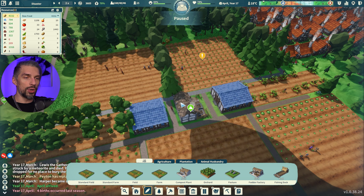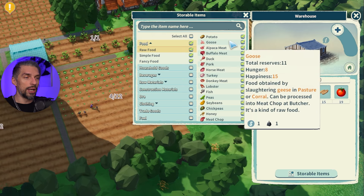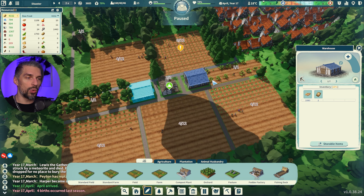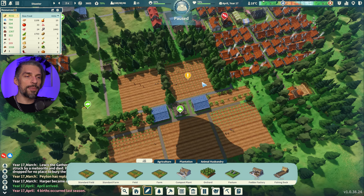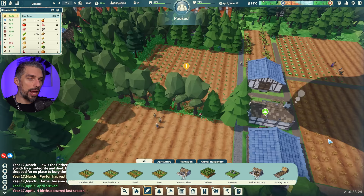I advise putting the Compost Plant at the edge and making bigger orchards in the middle, because those give additional food income and that whole agriculture area will yield an insane amount of food. For fertilizer — I tried it with maximum workers and crazy fertilizer use and got no noticeable results, so it's fine without it. Build warehouses right next to your farm cluster and set them to store only food types and relevant seeds, so workers don't have to walk all the way to main storage.